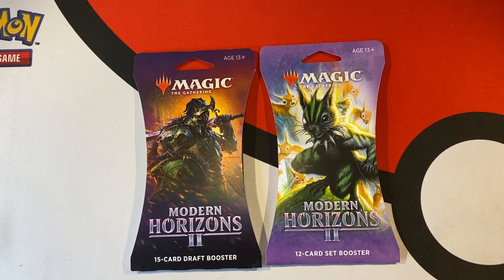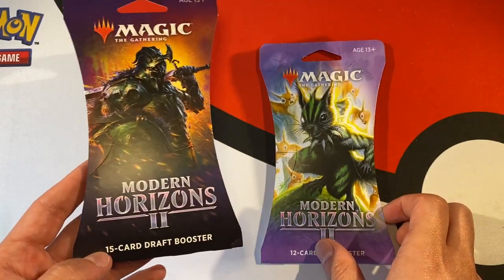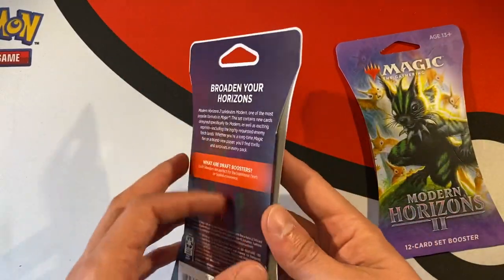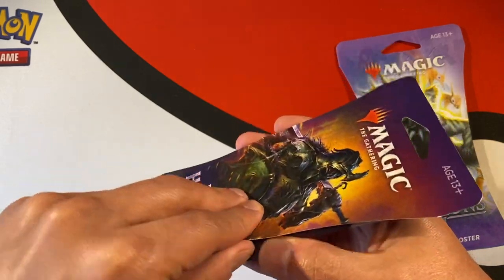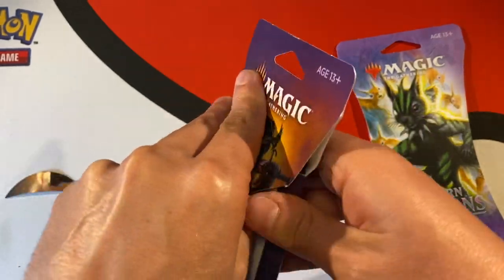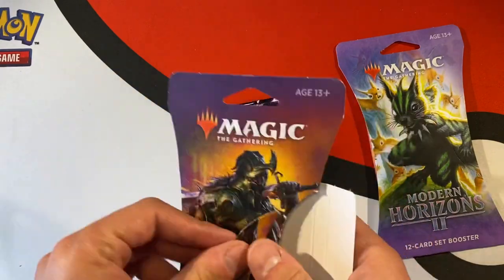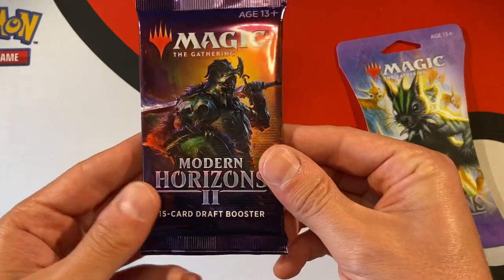Welcome back everyone. In Modern Horizons 2, I finally found some product at Target and we're going to do a draft booster versus set booster. They had a few collector booster packs but I wasn't paying $40 for just one. I know a lot of people are going to boycott the set — I wasn't planning on doing any pre-orders just because of the outrageous price, but I did get a few single packs and a few bundle boxes, which were very expensive.